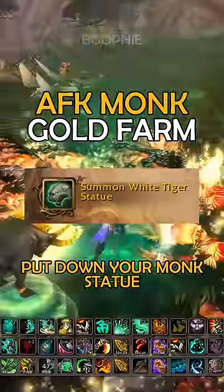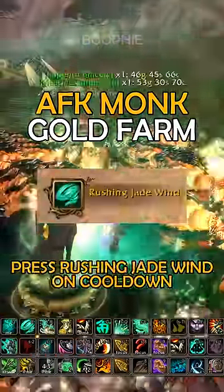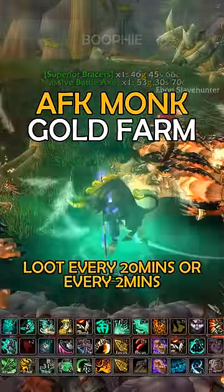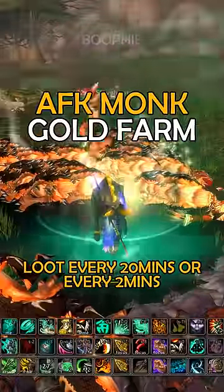You want to be using your monk statue and putting that down, and then also on cooldown using Rushing Jade Wind. This will have you be as much AFK as possible.